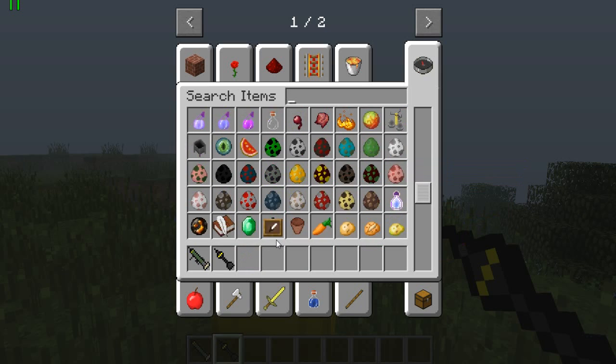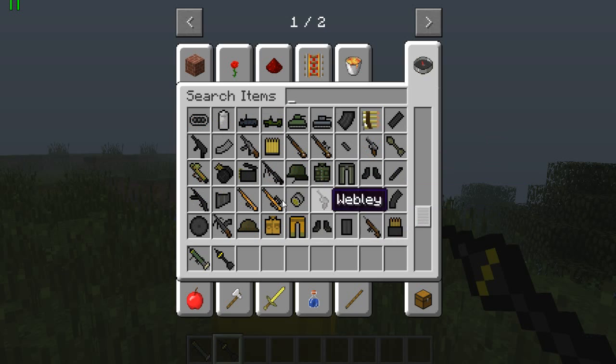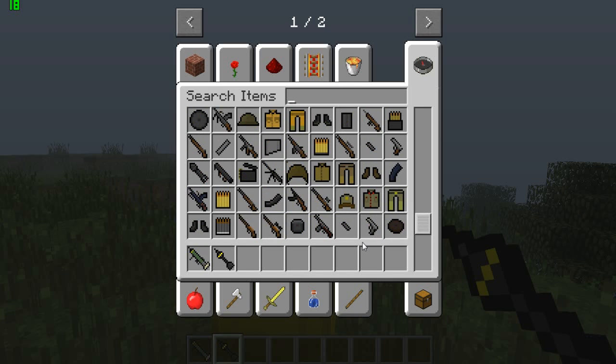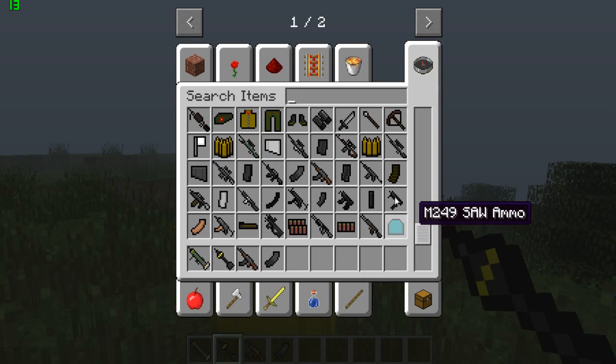Here's some modern weapons — this is the PIAT, MP44, MP40, the Kar 98K, Lee Enfield sniper, Bren, Thompson. We got a lot more: got the knife, got the AK, MP5, M14, G36.